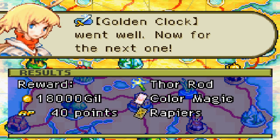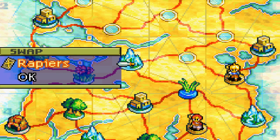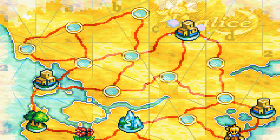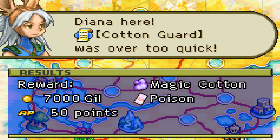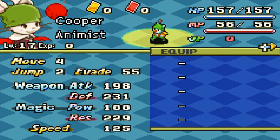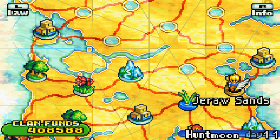Golden Clock went well — now for the next one. We get a Thor Rod. Hooray! Awesome bonuses. And yeah, we don't need this. Goodbye. Muscadet — this is the next town. I believe this is a Viera town. I'm going to put you right over here next to absolutely nothing. Diana here — Cotton Guard. That was ever too quick. New unit! Koopa? No, thank you. I don't want to hang with you, Mr. Cooper — that was a bad joke. Anyways, I'm going to call things a wrap here, so I'll catch you guys later.